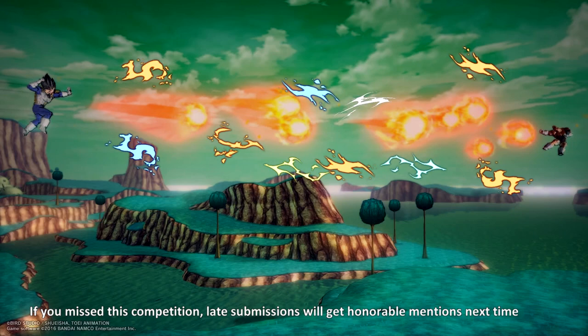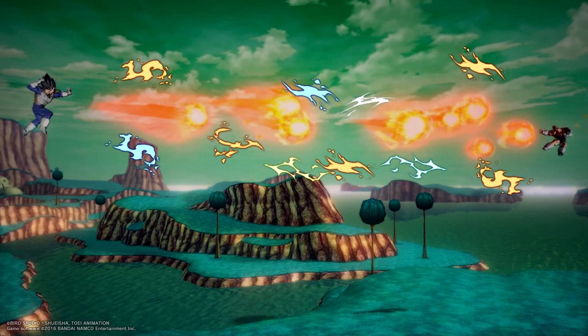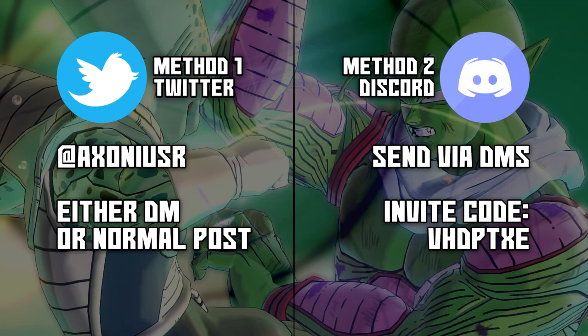If you miss this week's submissions, you can always do your submissions for next time and you'll get an honorable mention. If you want to enter the next competition, you can submit your photos to me on Twitter directly or in a normal post at Axon ESR, or you can join my Discord — the invite link will be on screen — and you can send them to me as a direct message on there.